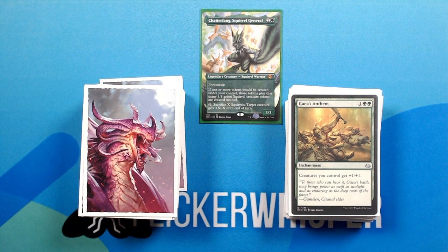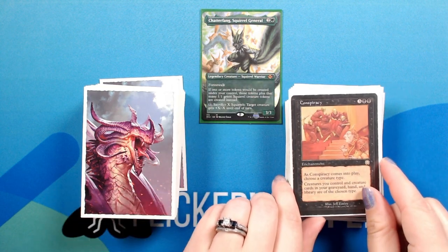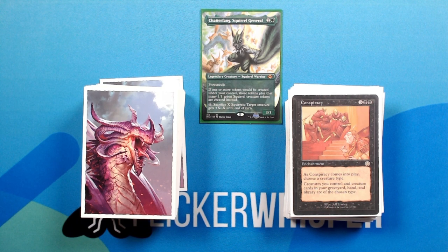Gaia's Anthem — 1 green green for an enchantment. Creatures you control get +1/+1. Conspiracy — 3 black black for an enchantment. As Conspiracy comes into play, choose a creature type. Creatures you control and creature cards in your graveyard, hand, and library are the chosen type. This one comes in very handy for that Patriarch's Bidding we saw earlier.